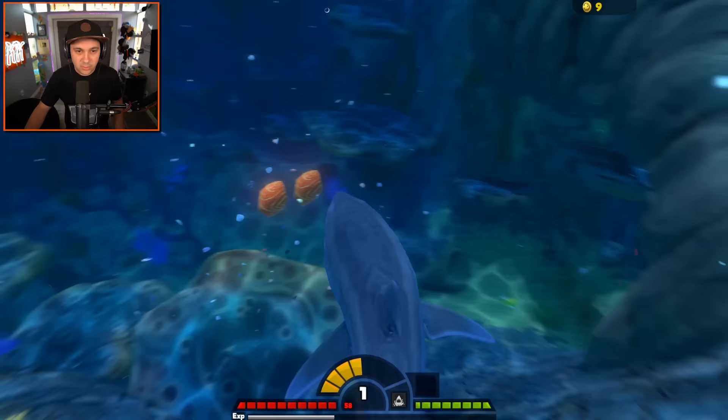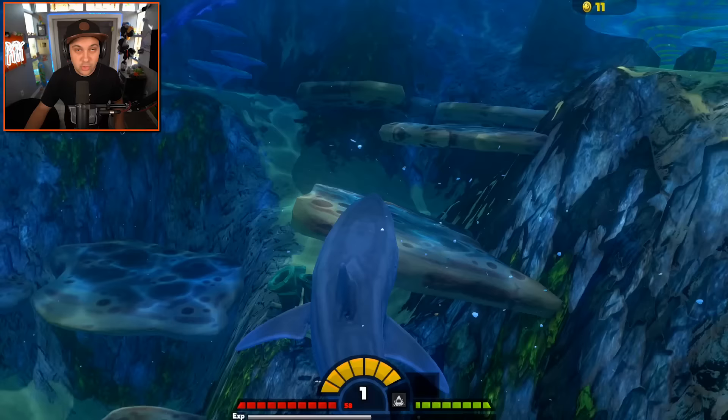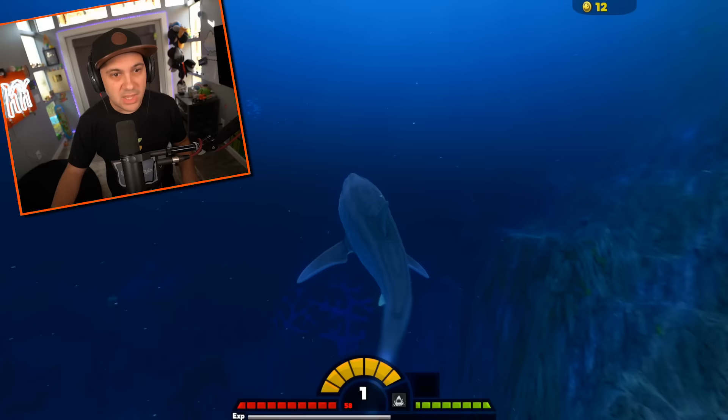He's fast, but we got him. Rip him to shreds - there you go, get that XP. Oh, cuttlefish! Don't mind if I do - you came to me man, Uber Eats, fantastic service. Let's hunt for some larger prey, not too large though - we don't want to take on a great white shark for instance. I don't think we're quite there yet.